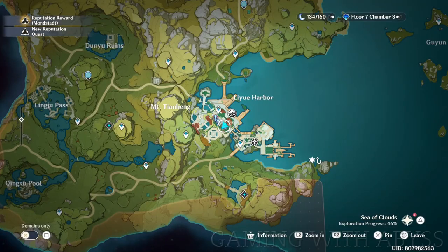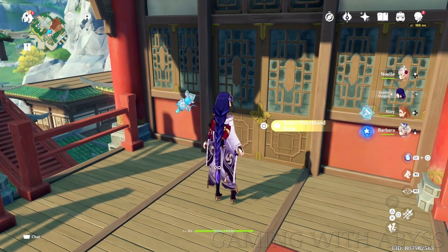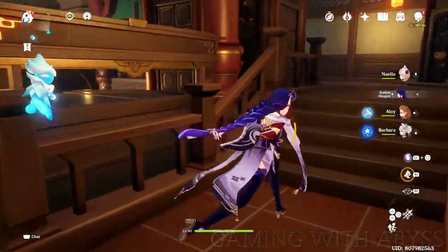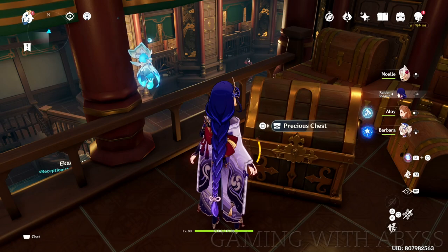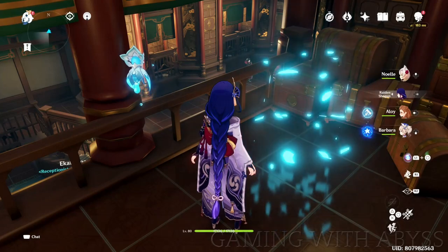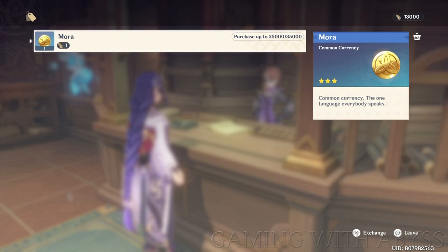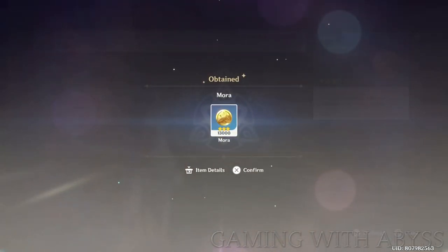Need mora fast? Head to the Northland Bank. On the map, just above the diamond icon is a bank — go all the way to the back and to the left is a chest with 200k in it. This is something I'm guilty of not finding early enough. Just loot the chest and you'll get 200k, which can really help when money is tight early in the game. Also, if you talk to the NPC in the front you might have some pouches you can exchange for mora, depending on what quests you've completed. If you know of any other locations to get mora fast, please leave them in the comments.